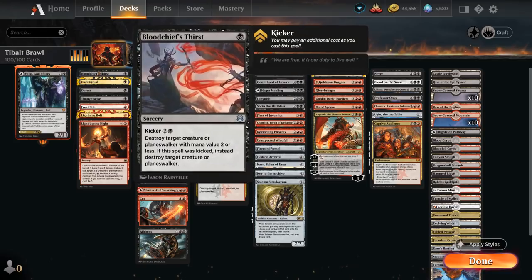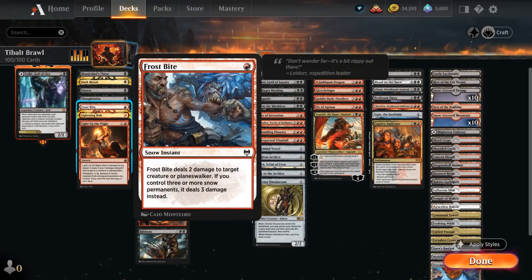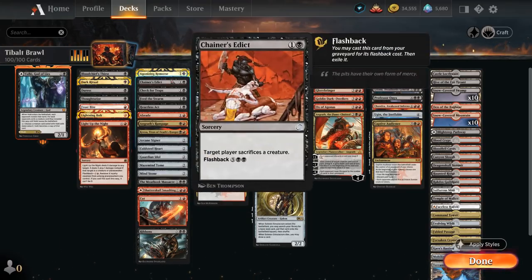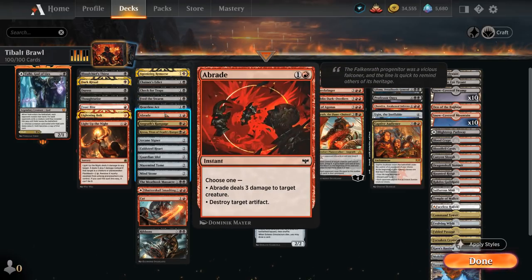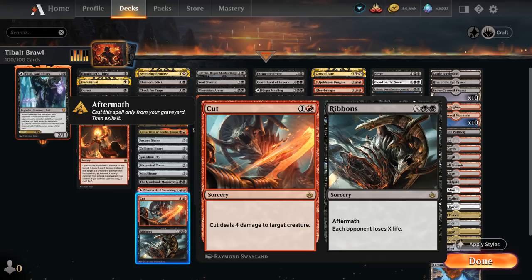Starting at one mana we've got spot removal with Bloodchief's Thirst, which can also be kicked, Frostbite, Lightning Bolt, and Light Up the Night. At two mana we have Chainer's Edict, a sacrifice effect that can also be flashed back for seven mana, Feed the Swarm dealing with creatures or enchantments — pretty rare in red-black — Heartless Act, Abrade dealing three damage or destroying an artifact, Angrath's Rampage making the opponent sacrifice an artifact, creature, or Planeswalker, and Cut to Ribbons dealing four damage to a creature, with Aftermath letting us cast Ribbons later as a finisher.